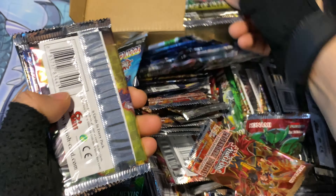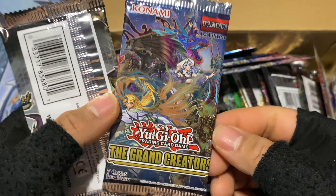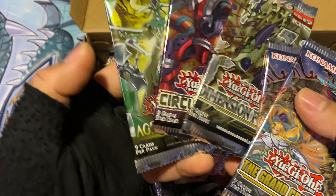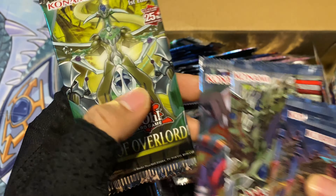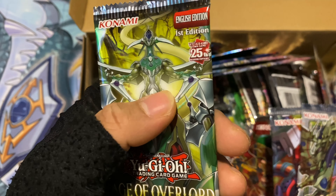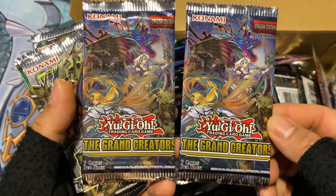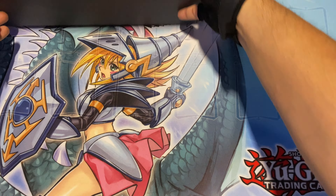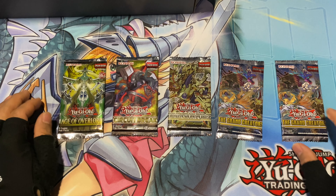The five packs I selected are: Age of Overlord, Circuit Break, The Grand Creators, another Grand Creators, and Dimension Force. I think most of these are Saxo packs — maybe one is Arc-5 or 7s since it's 25th Century. I'm not too sure on all of them. Anyways, I'm going to start off with Grand Creators since I got two of them.